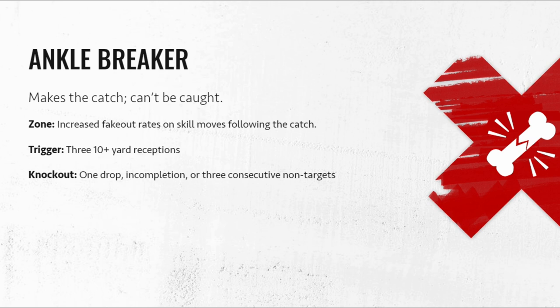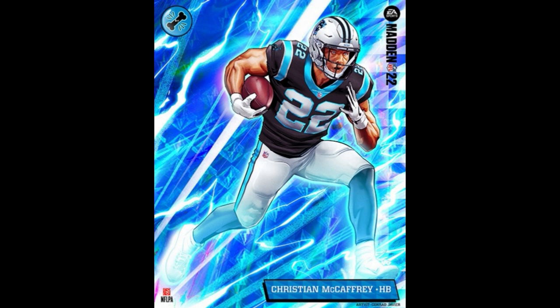Moving on to running backs. The first one is Ankle Breaker — this is all about backs that catch passes. Once they catch three 10-plus yard receptions, it increases the fake-out rate on skill moves following the catch. Pretty much the same: three consecutive catches, a drop or incompletion knocks them out. The only person that has this this year is Christian McCaffrey. I would have thought somebody like Alvin Kamara would be a good option for this, but apparently he has Satellite.